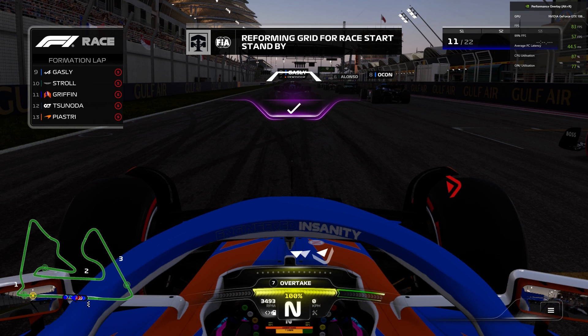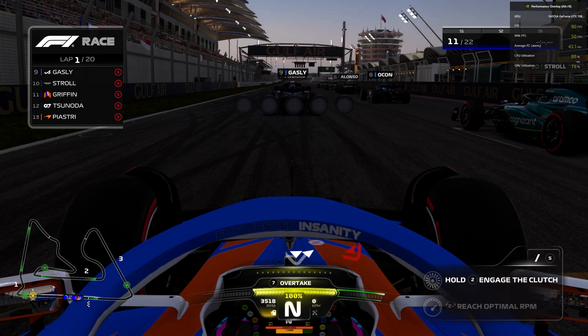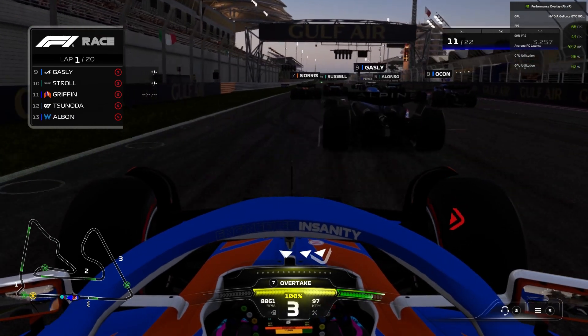We get 0.4 metres on the start, which is very good — possibly the first time I've done that in F1 23. Almost time for the lights to go out now. We wait, rev it up, 8000 RPM, five red lights — and it's lights out and away we go!